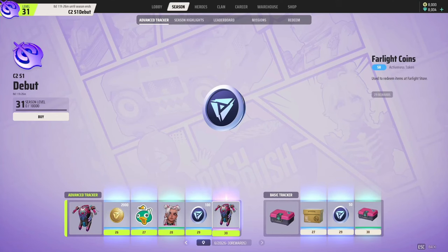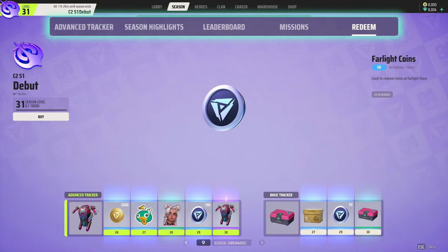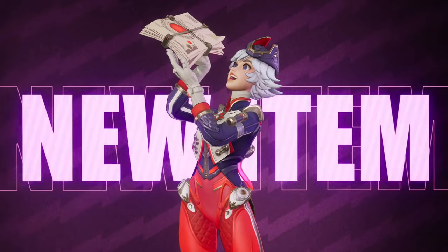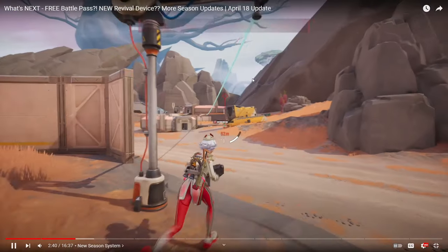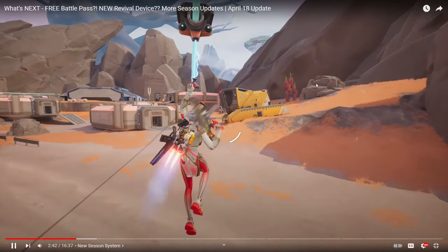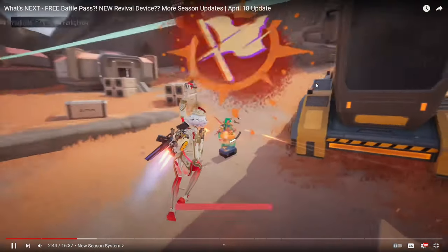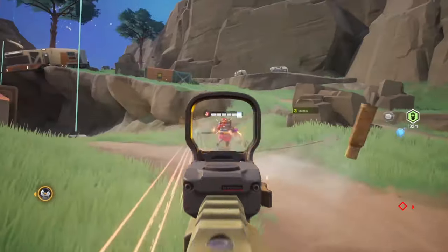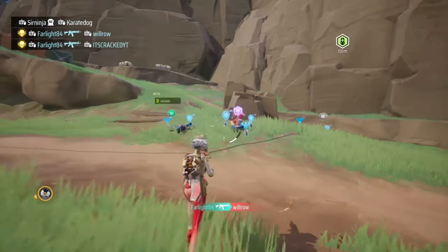We know you're tired of getting only gold in the game after you max out your levels. So in this season, we're introducing an all-new currency: Farlight Coins. Farlight Coins can be used in the Farlight Store for a variety of cosmetic items. In this update you can use Farlight Coins to redeem Maggie's new upgradable SSR skin, Firestorm Major. Good news — Farlight Coins won't be reset, so you can save them up season after season.